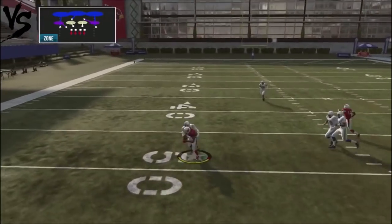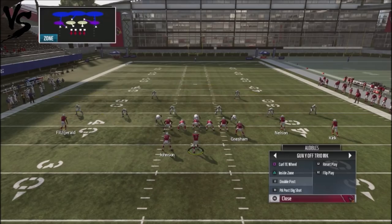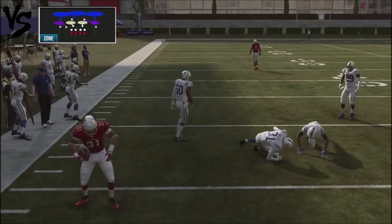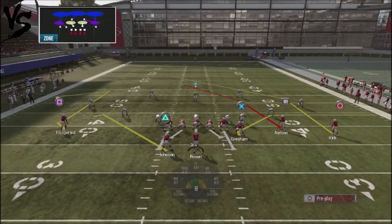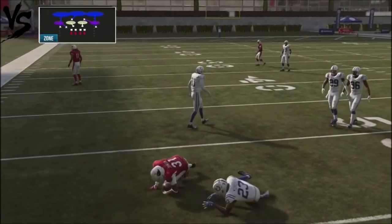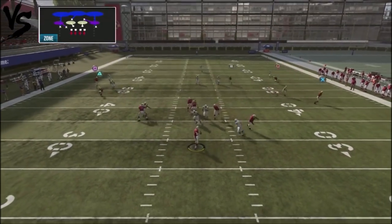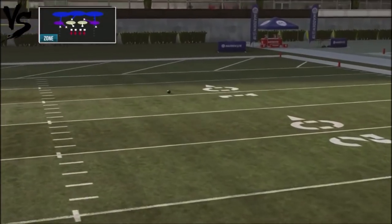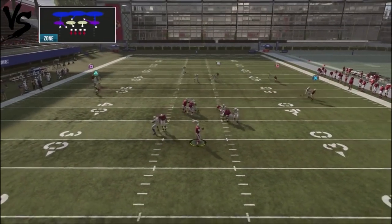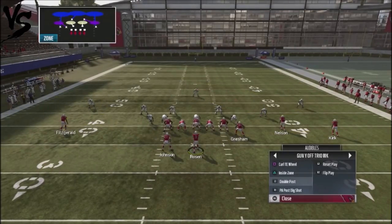The curl route is going to get some pretty easy completions against Cover 3 — you can pop either area of the field. With the Double Post, what's cool is the depth of the running back route — he gets out 10 yards deep and actually comes back to the ball, going really deep out to the flat. That's why I kept this play in the scheme. With a back pass lead, you can actually get that deep post too. It's about establishing the flats against your opponent.